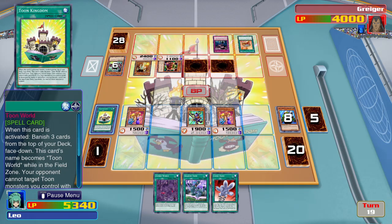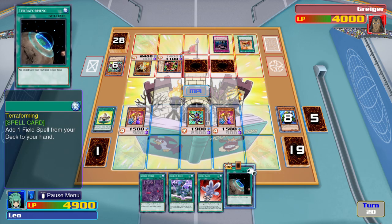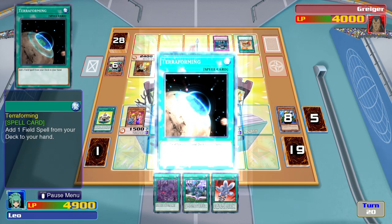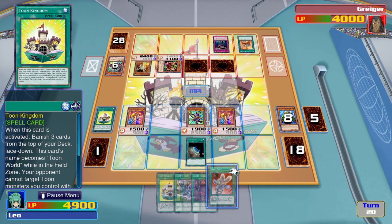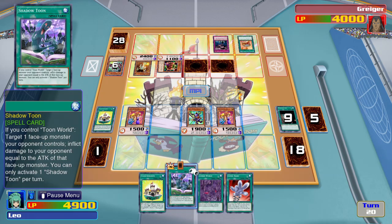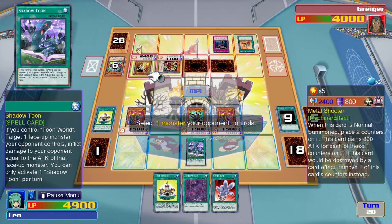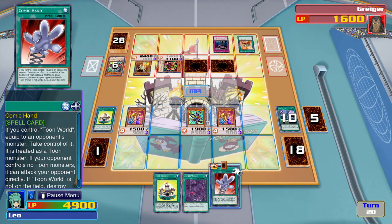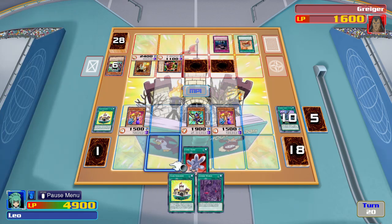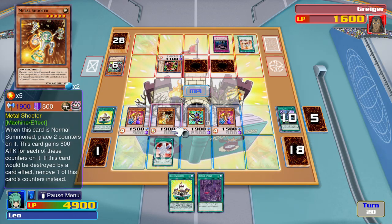I activate Toon World — Toon Kingdom's effect. I activate Terraforming. I'll get a third copy of Toon Kingdom straight to my hand. Then I'll activate Shadow Toon. Now my opponent takes damage equal to the monster's attack points. Then I activate Comet Hand to take control of that same monster.